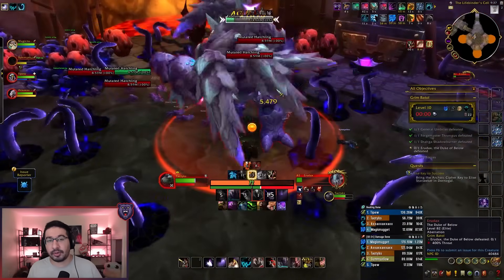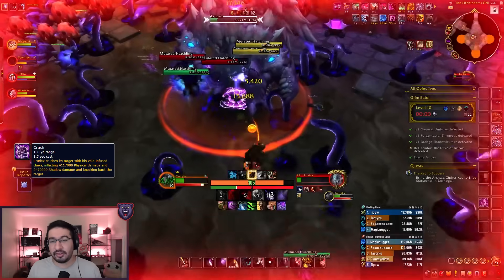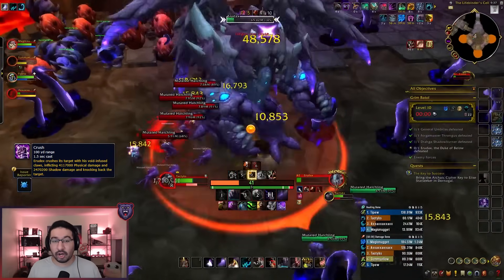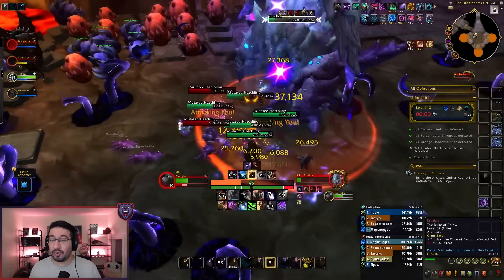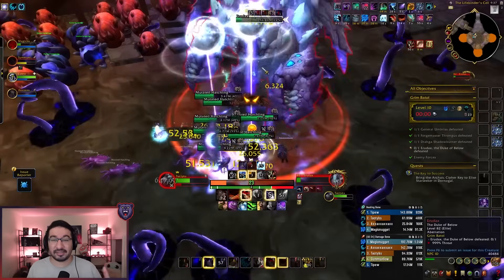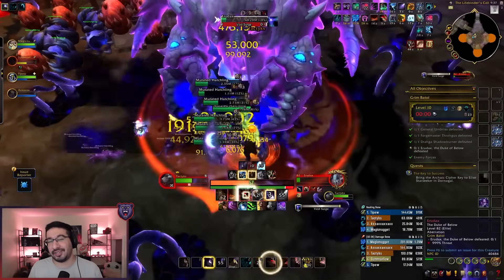Before the Void Surge cast, the boss will always cast Crush on the tank, which is a large hit and knockback. Make sure you always have a defensive up and watch where you are, as you really do not want to get knocked into one of those tentacles and then be stunned. From there, the fight just repeats until defeated.